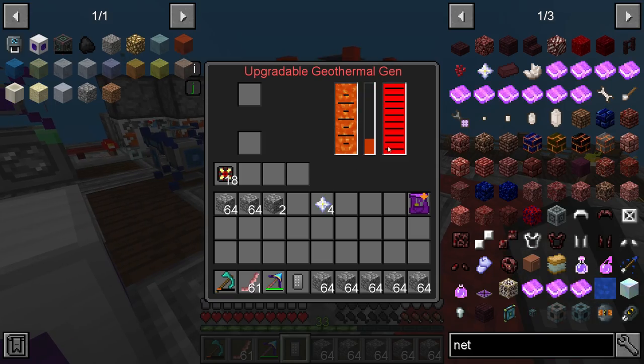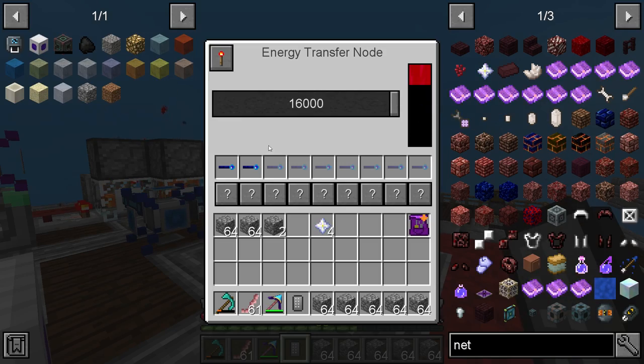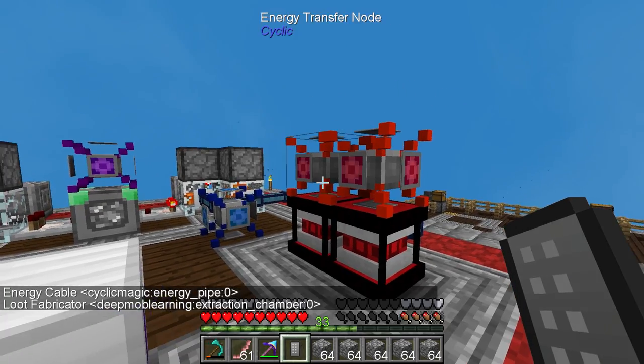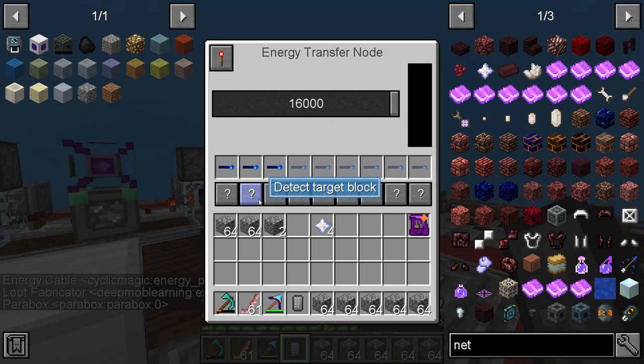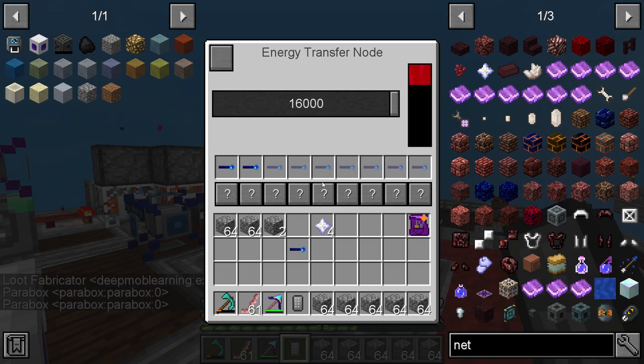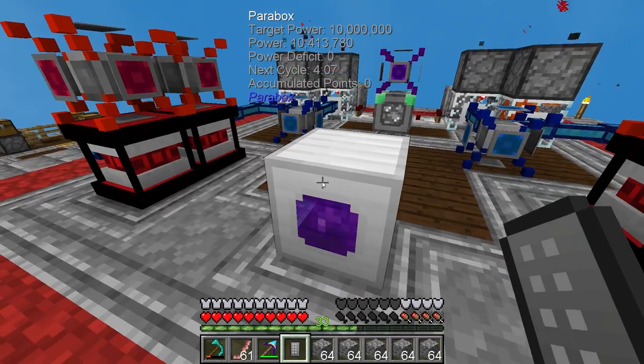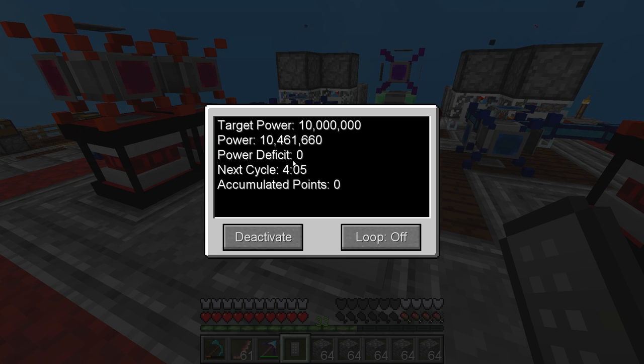This looks like it's doing pretty good. I still don't know why this one's not doing anything — that is being sent to an energy pipe. Deep mob learning. Where did our other Parabox go? Oh, that's why — that might speed things up. There we go. So now it's running very good. We hit the 10 million power mark.